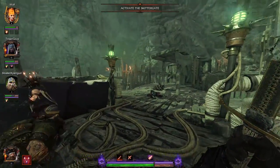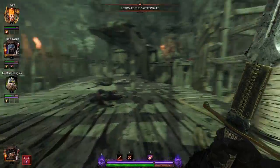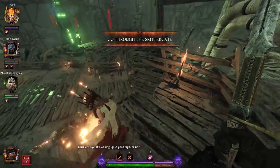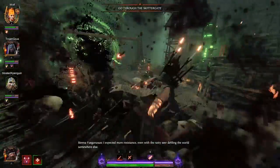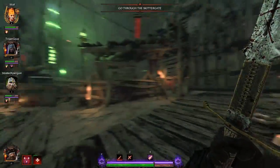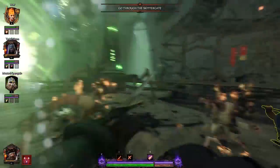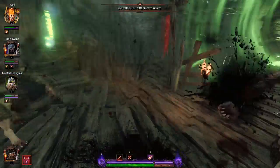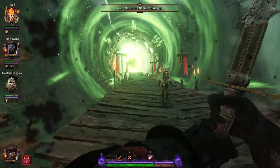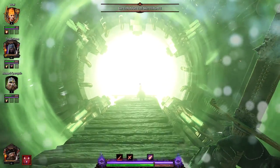That's the Skitter Gate right there — I think that's the thing we're trying to go through. Go through the Skitter Gate — this seems like an awful plan. There's only four of us; it's not like we're a full-on invasion or anything. I don't feel confident about the whole four-man invasion thing. Flame them up, lady — get them nice and crispy. Just detach his head from his shoulders real fast. This is several different flavors of unnerving.